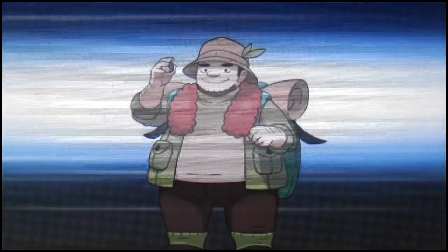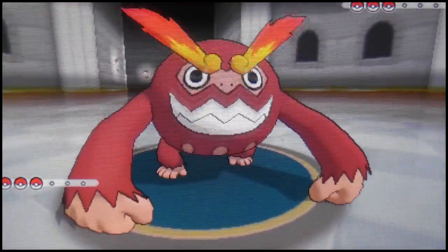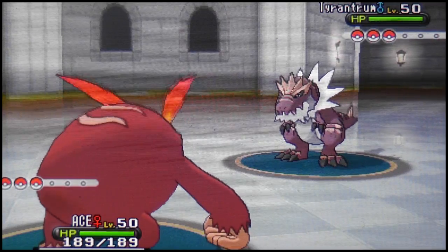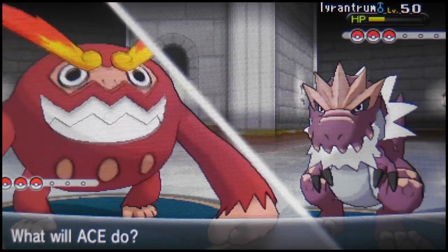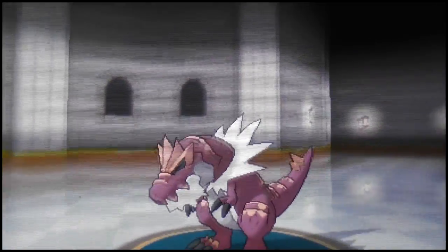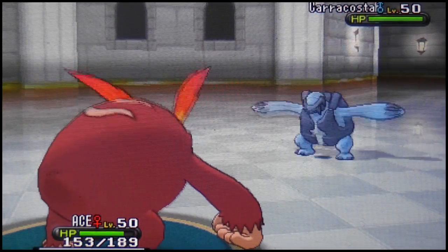Another two battle points. Trainer number nine — a Hiker with a quote 'cult following.' He leads with Tyrantrum — things are starting to heat up. Tyrantrum is not a Pokemon to mess around with. I go for Earthquake, which probably won't one-shot but does sufficient damage. He goes for Double Team — odd move — but I don't miss and Tyrantrum goes down. In comes Carracosta.